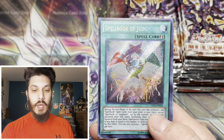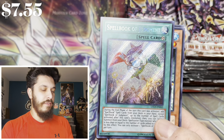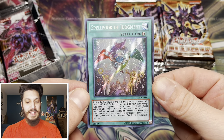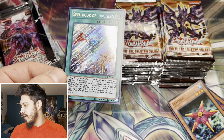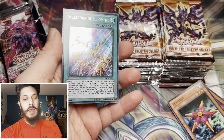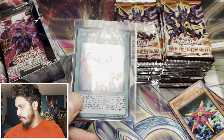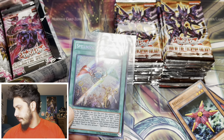Oh my goodness! A secret rare - that's crazy. I completely forgot, I thought we were still opening Galactic Overlord. This is a completely different set. I was going to say two secret rares out of one box - not too bad. Spellbook of Judgment! All these crazy pulls are getting to me before I can even get to what I want to say. There are some pretty cool super rares in here as well - Meldoche Hootcake. It did get reprinted, but the original is in here and still worth a pretty penny. Spellbook of Judgment actually is one of the better secret rares from Lord of the Tachyon Galaxy.